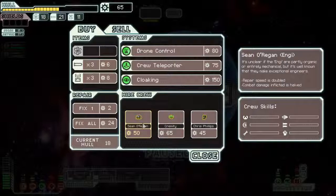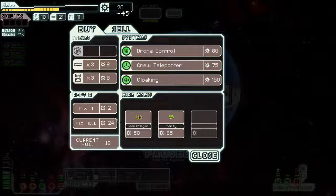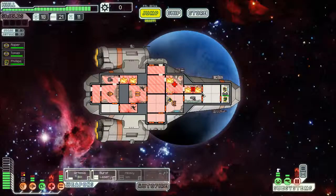The Engi repairs fast but their combat ability is lowered. The Mantis moves slightly faster, slower repair but they deal double damage in combat. He's the cheapest to hire so I'm going to take him and repair as much of the ship as I can, because we are in bad shape.